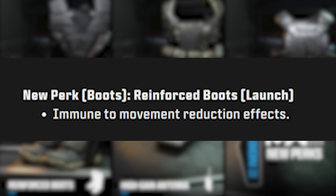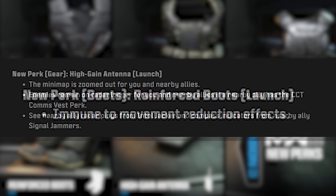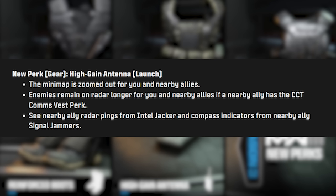The third new perk is a pair of boots called Reinforced Boots, making you immune to movement reduction effects. The fourth is the High Gain Antenna — a gear piece that gives you a zoomed-out mini-map for you and nearby allies, and enemies remain on the radar longer. On top of that, you'll see nearby ally radar pings from Intel Jacker and compass indicators from nearby ally Signal Jammers. This perk really relies on your teammates utilizing other specific perks to work properly, so it's probably best in a coordinated full squad.